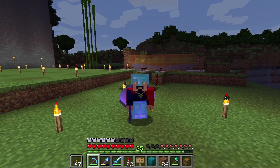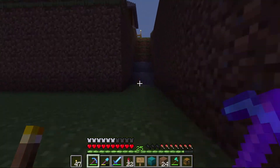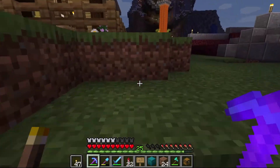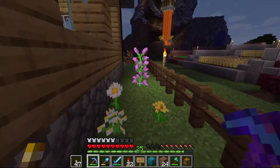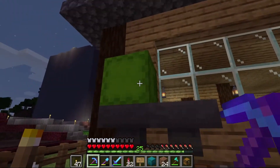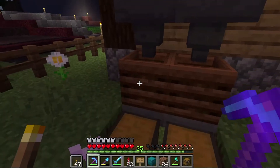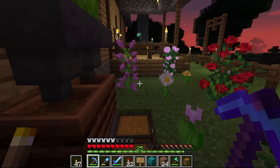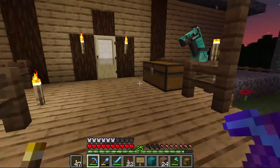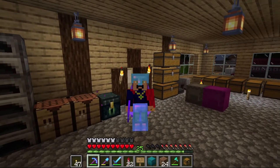The flowers I'm not currently using, along with the wheat seeds I don't need that many of, I take up here to my automatic composter. Since I've got so many shulker boxes, I fill up all the things I don't really need into a shulker box and the auto composter turns it into bone meal, which I can throw right back into the farm. I'll need to supplement that with bone meal from skeletons, which is why we have two different grinders available.